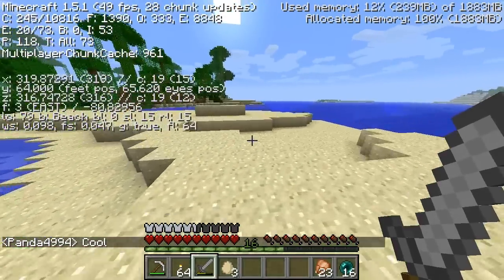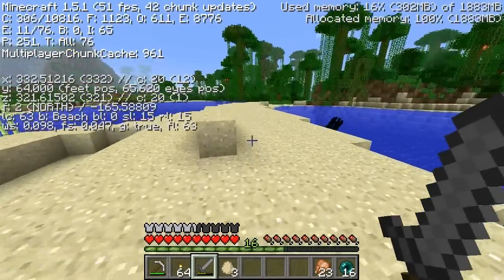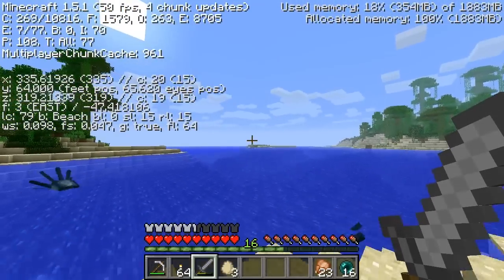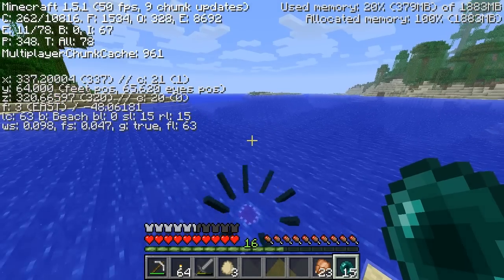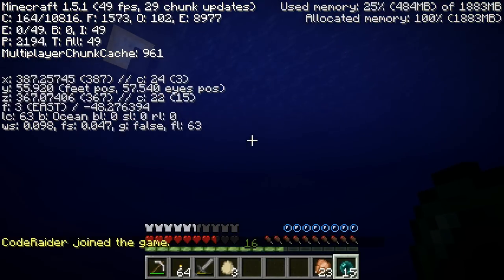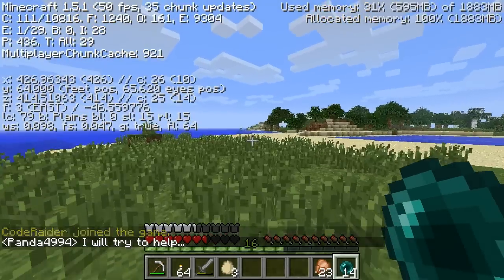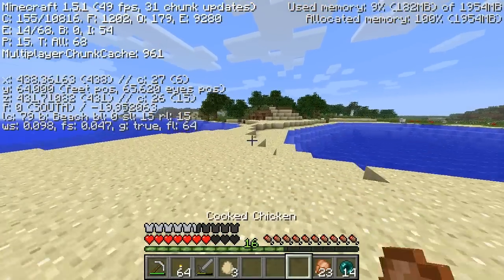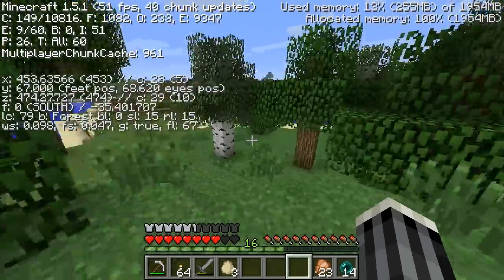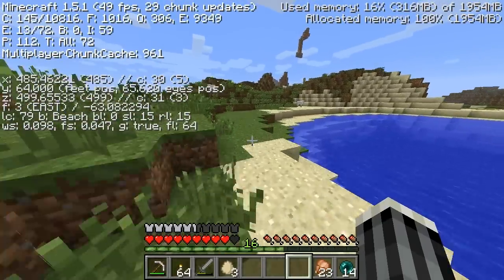It's kind of far, a little bit of a walk from the spawn base, but it's not too bad. I need to go positive X, positive Z — so that way. Something different than what I'm doing in my single-player world: in single-player I went to a completely snowy area, and this time I picked a desert area. So it's a bit of an extreme opposite, I guess you could say — something different, something new.